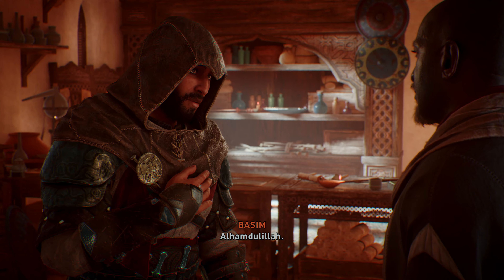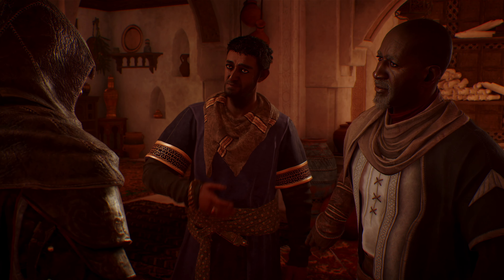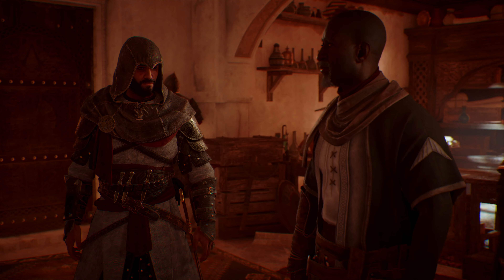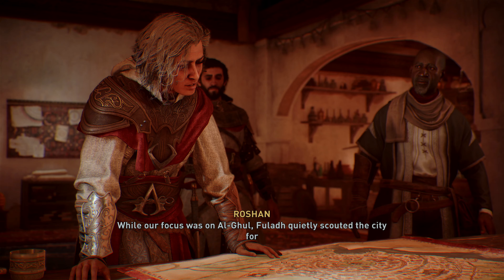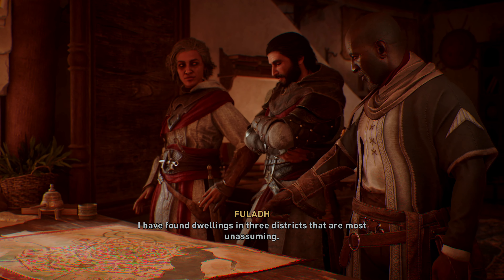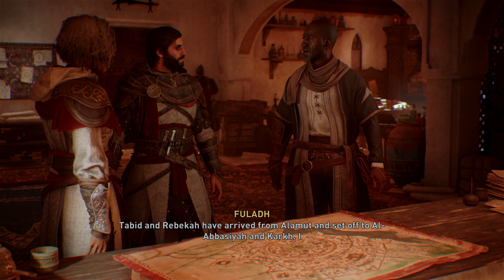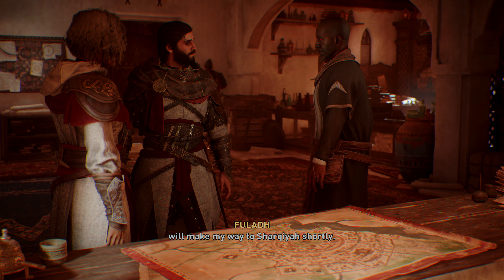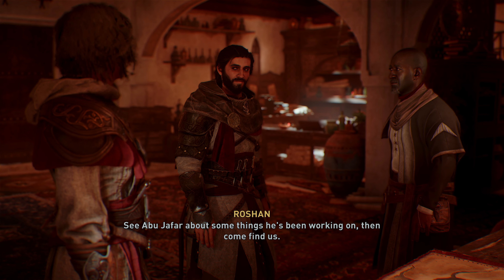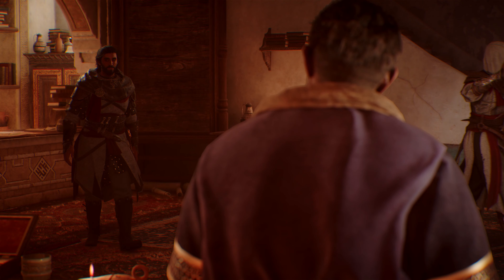Alhamdulillah. I am glad you are safe. A first of many achievements to come, Basin. There's still much work to do. While our focus was on Alghul, Fulav quietly scouted the city for where we could erect more bureaus. I have found dwellings in three districts that are most unassuming. Abid and Rebecca have arrived from Alhamut and set off to Al-Abysir and Kargh. I will make my way to Sharqiyah shortly, and I will join Rebecca in Kargh. See Abu Jafar about some things he's been working on, then come find us. So it looks like we're setting up some more bureaus.